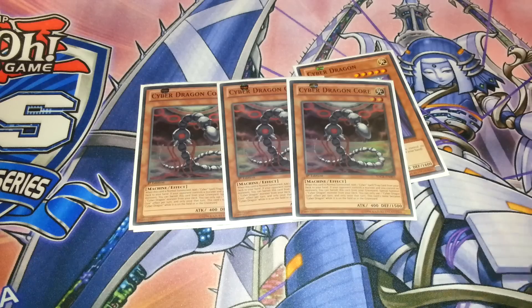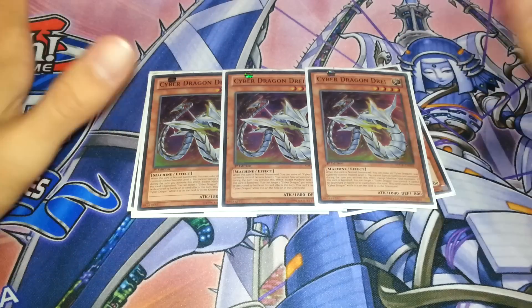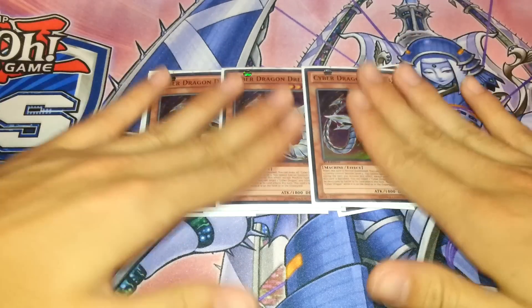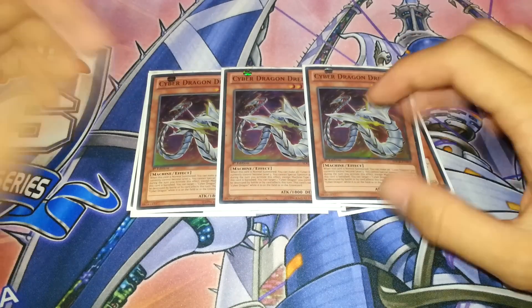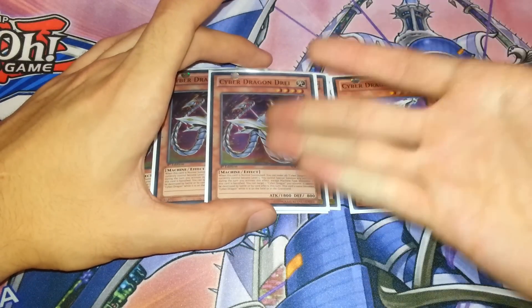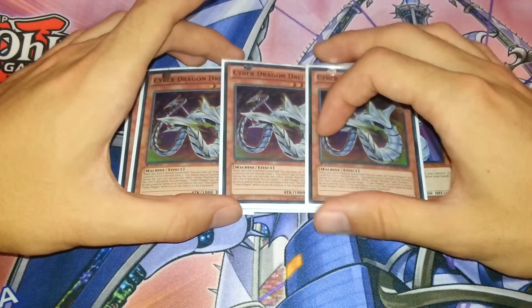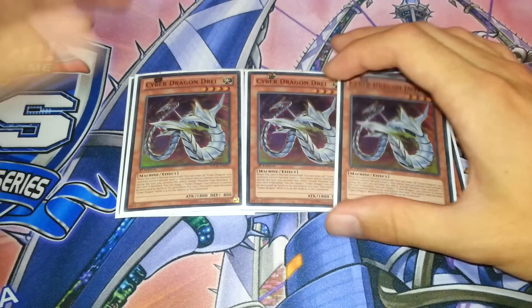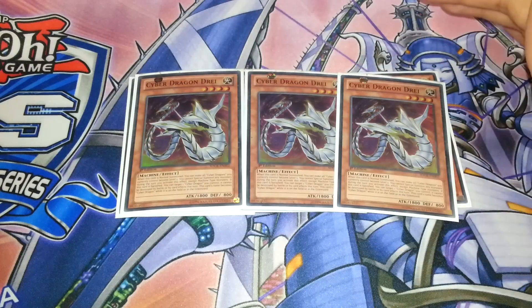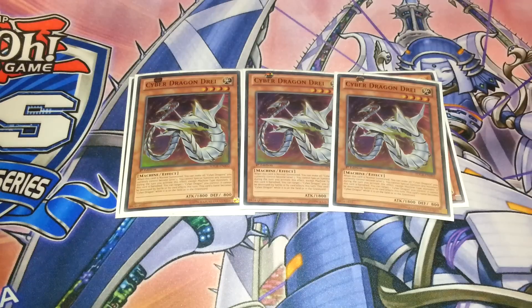Then I'm playing the three Cyber Dragon Dreis. When this card is Normal Summoned, you can make all other Cyber Dragons on the field Level 5. He is also a Cyber Dragon, so you just make him a Level 5 as well. So you can Special Summon Cyber Dragon, Normal Summon Drei, make him Level 5, and then go for a Rank 5 play. He has another effect — when he is banished, you can target a Cyber Dragon and it cannot be destroyed by battle or card effects, though it doesn't really get banished unless you're playing the Trap Card. He is also a Cyber Dragon while face up on the field and Graveyard.